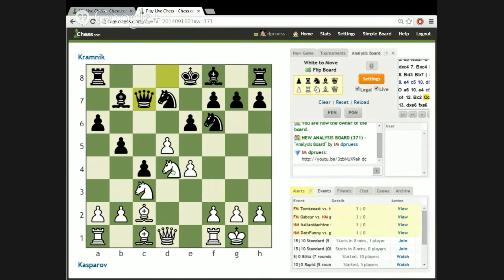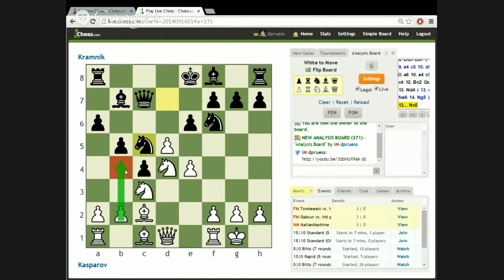Now White plays Knight to D4, increasing the pressure on E6. So Black is going to match that by defending E6 with Knight-C5.